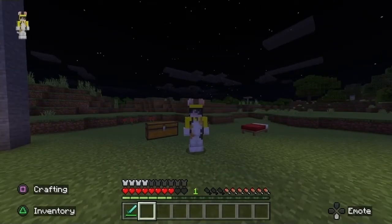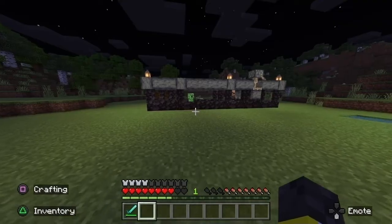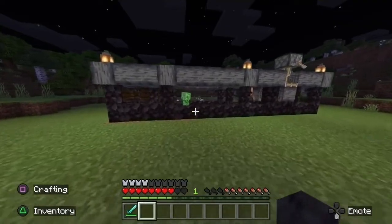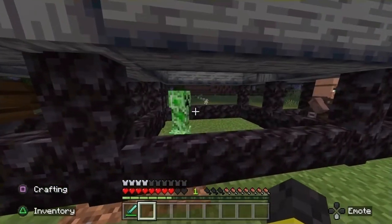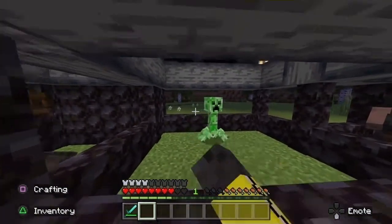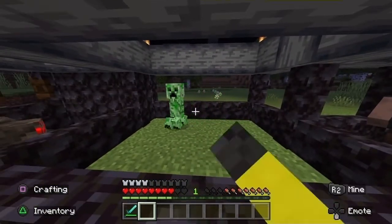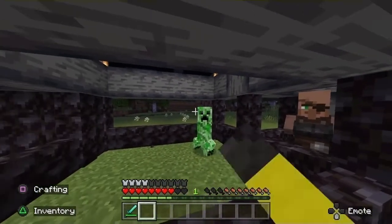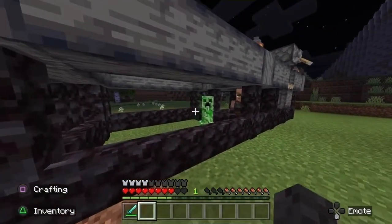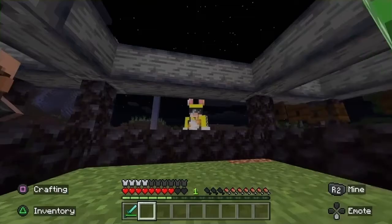Next we have the cat set — the other furry set, if you will. Wearing this, I should be able to walk up to this creeper and he should run away. Okay, yep, there he goes. Fight me, you coward. Oh, I can't even hit him. He's just so scared that I can't hit him. Oh wait, he's coming this way — there he goes. So yeah, it's a cat set. What do you want? It works as intended.